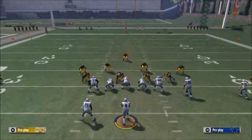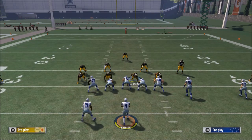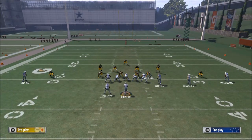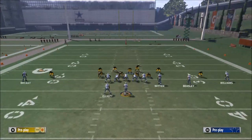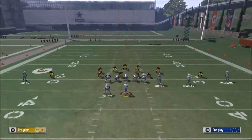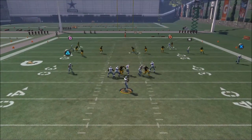The only problem with dropping the ends is if your opponent is going to run the ball — you don't want to do that. If you think they're going to run, don't drop the ends. If they do run, you can fake blitz with Mitchell and hold him in the middle.